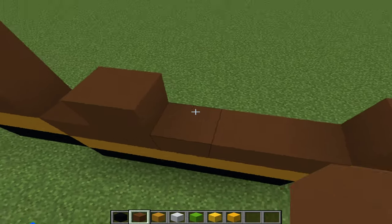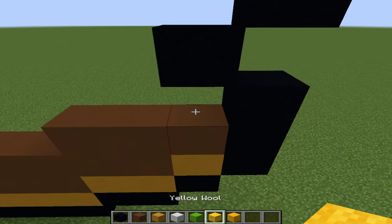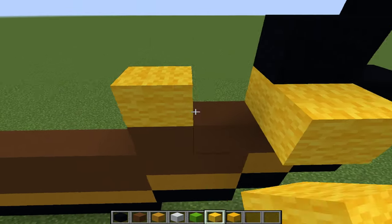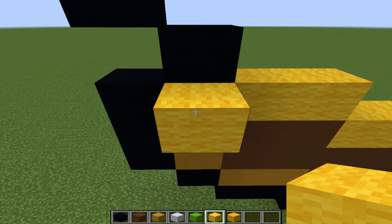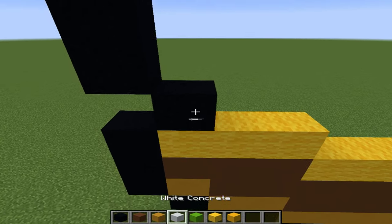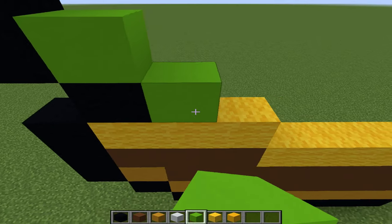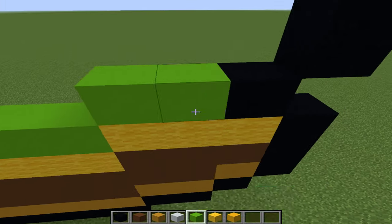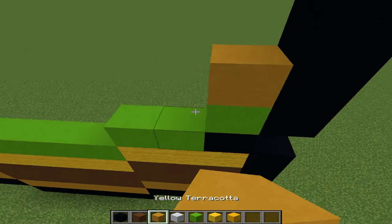Next you want to add a layer to what we just built with yellow wool, including that block. Now add another layer except put it on top of this black concrete block. Now make another layer with your yellow terracotta.